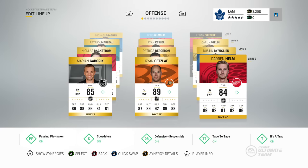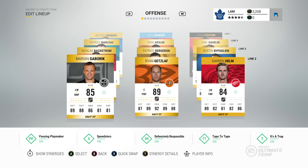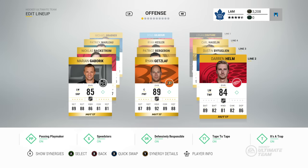The second line is really where things start changing. I have Darren Helm, Ryan Getzlaf, and Marian Gaborik, and this lineup really throws a lot of people off. Most people don't expect two really fast wingers on a second line — they put their HUT hero cards or Team of the Week cards on their first line and don't have anything to combat fast players like Gaborik and Helm. I score a lot of goals because I spend a lot of time in their zone. With Ryan Getzlaf down the center, he has an amazing one-timer and wires those shots into the back of the net from the slot.